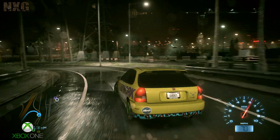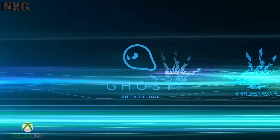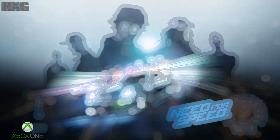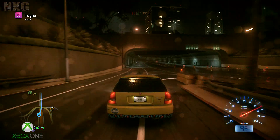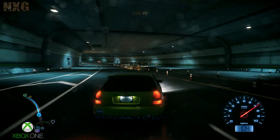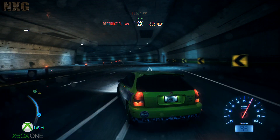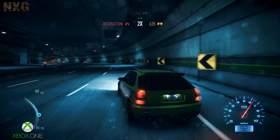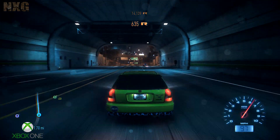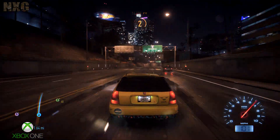Roll on two years and another big winter launch window — EA, Ghost and Frostbite all return with Need for Speed. And here is my first contact analysis of the Xbox One release, early thanks to the joys of EA's Vault. Worry not as I will cover the other versions at launch to give you the full lowdown, but here I am going to go deep with Ghost's latest chapter and see just what is new in the game and how it runs on the Xbox One. So let's start our engine.